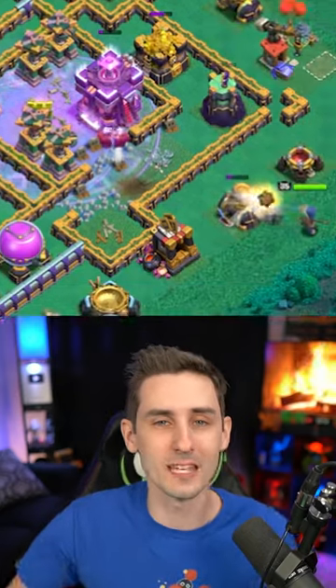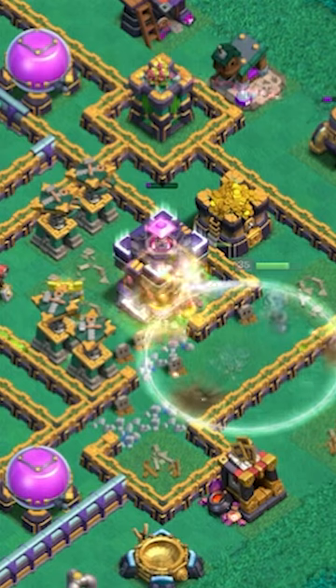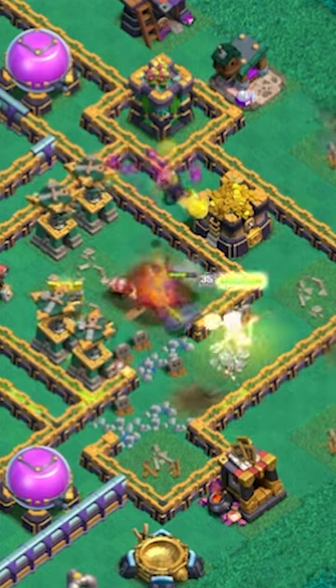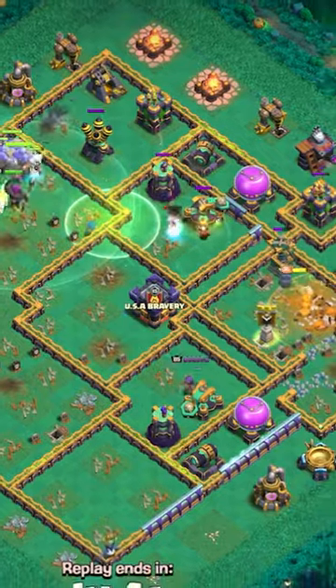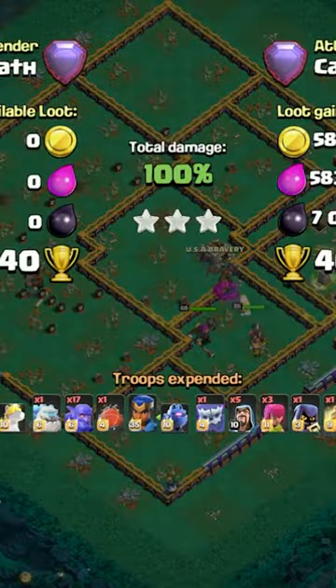So what do I have to do? I have to send my royal champion to help secure that town hall, and the royal champion under the invisibility spell helps take the town hall down. Now it's just a matter of sending these bowlers to come around — the queen is really strong at town hall 15.